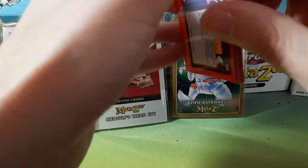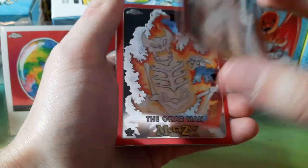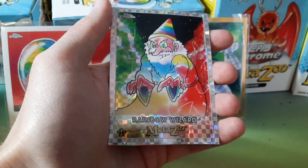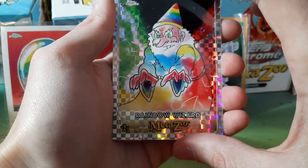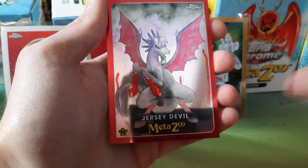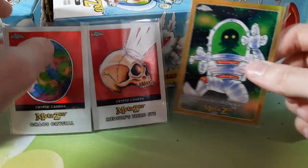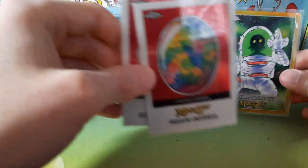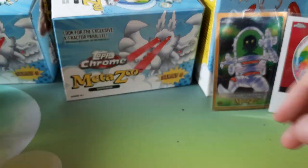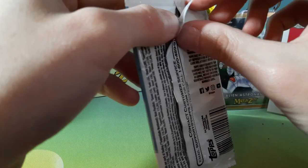Already three hits so far — compared to a hobby box you wouldn't be able to get two base Cryptic Cameras like that. You could get one base and one or maybe more parallels though. Rainbow Wizard X-Fractor and ends on a Jersey Devil. So these are three hits from the first three boxes, averaging one hit per box in the early goings.